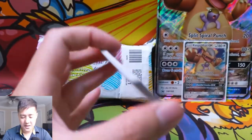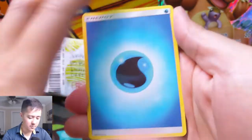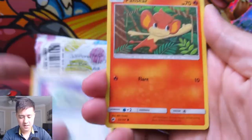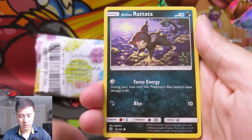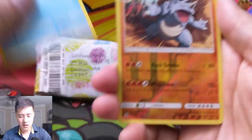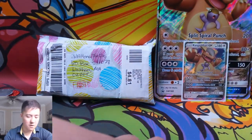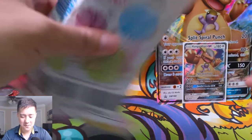Last pack — magic incoming. We got a Water Energy, Bunnelby, Potown, Weakness Policy, Pansear, Magikarp, Mudbray, Alolan Rattata, Pamper, a Raidon reverse, and then just an Electivire. So rough opening, but we still have this care package — super excited to see what's inside.